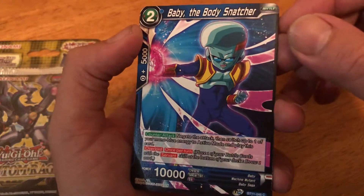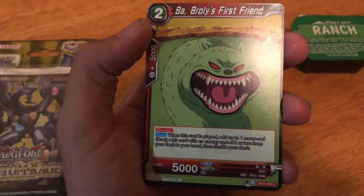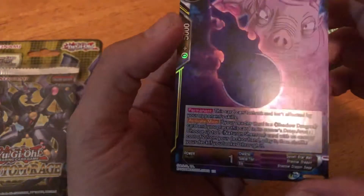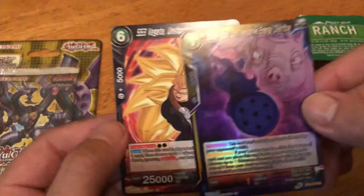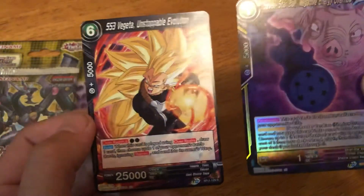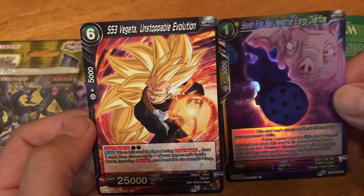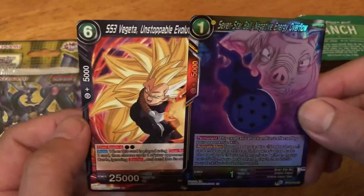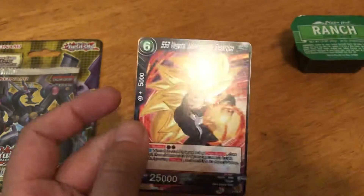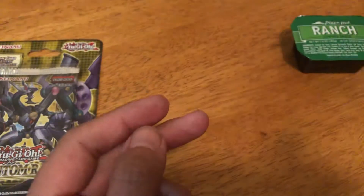Baby the Body Snatcher — some of these are GT characters. Broly's First Friend. And here's my foil card: Seven Star Ball, Negative Energy Overflow. Wait, I have two foils! Super Saiyan 3 Vegeta, Unstoppable Evolution — I didn't know Vegeta ever went Super Saiyan 3. He just skipped to 4; Super Saiyan 3 was not really in play a lot. But I like this foil card and I got a Vegeta card like I wanted. That was dope!